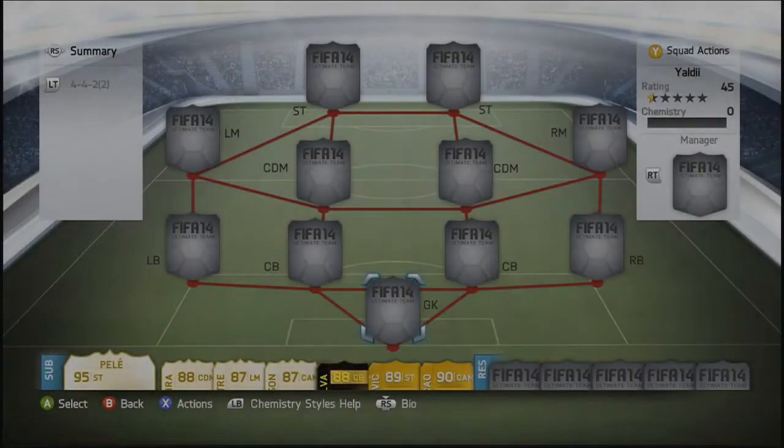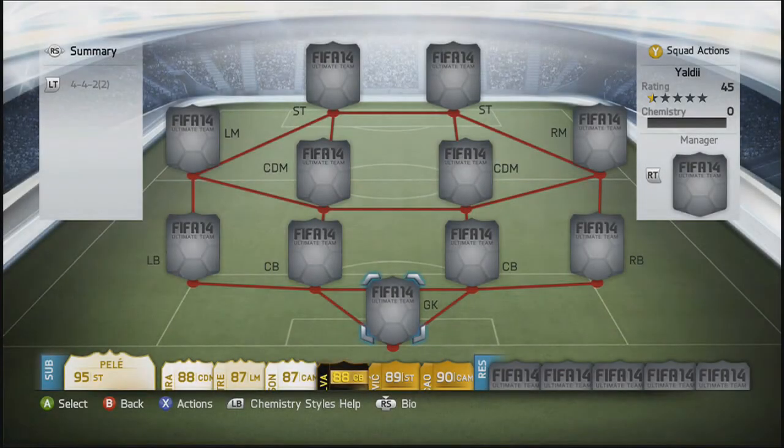Hey guys, welcome back. Today I have the squad builder I promised in the last video. If you haven't watched that, I'll leave an annotation on screen and at the end of the video. Today's video is going to be one of the best playing teams on FIFA 14, and it's not entirely expensive — it comes in at around 400,000 coins, so it's on the cheaper side.